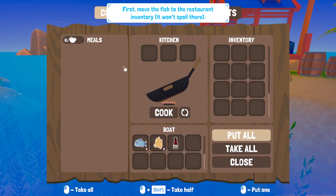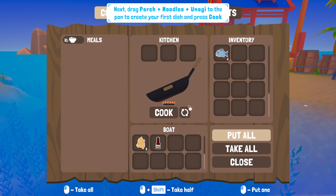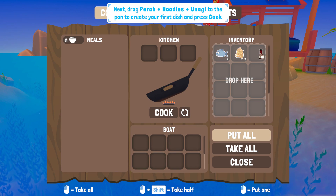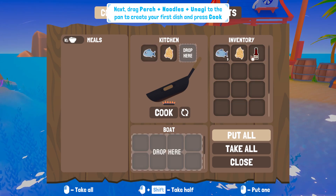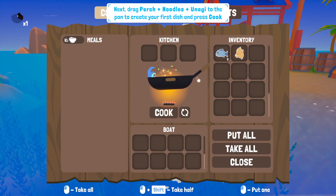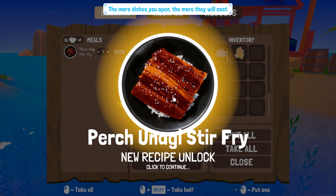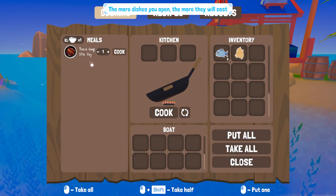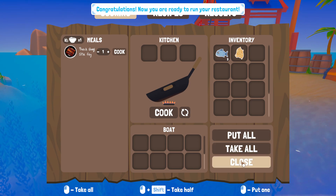First, move the fish to the restaurant inventory — won't spoil there. Drag perch and noodles plus unagi to the pan to create my first dish. Cook. Perch, unagi stir fry. New recipe unlocked. The more dishes you open, the more they will cost. I'll just do one at a time.